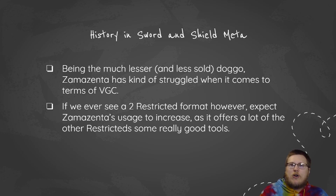Now, that's not all that's the problem with Zamazenta. It definitely has some downsides — not being super offensive. It's still fairly fast, has weaknesses to fire and ground just like Zacian does. It just doesn't output as much offensive pressure like Zacian does and can struggle with a lot of neutral hits, even though it's got good bulk.